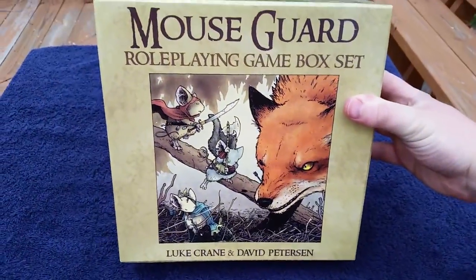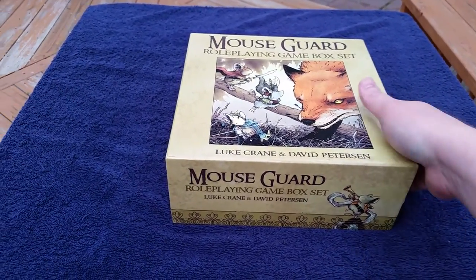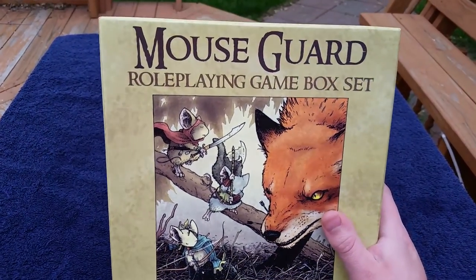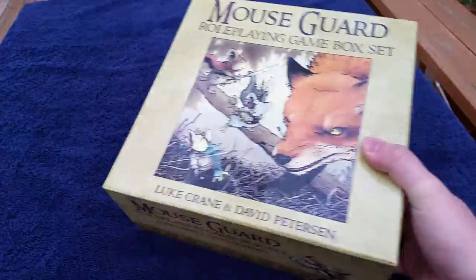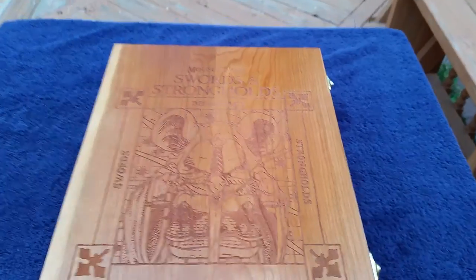And then that all leads me to this — the Mouse Guard role-playing game, which is where the main feature of this video is set in. I was fortunate enough to pick up a box set of this when it was first made available. It's been out of print for a while, but I think it may be back in print or will be shortly. The same folks who put out the Mouse Guard role-playing game then held a Kickstarter that I participated in for a board game set in the Mouse Guard universe — and that is Swords and Strongholds.